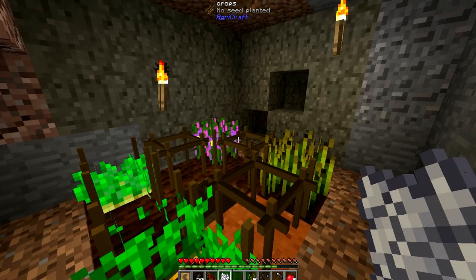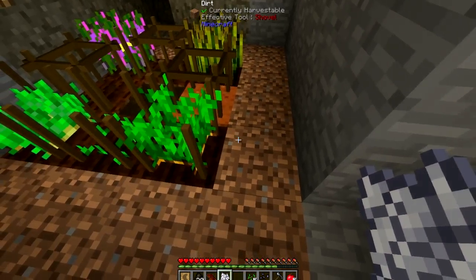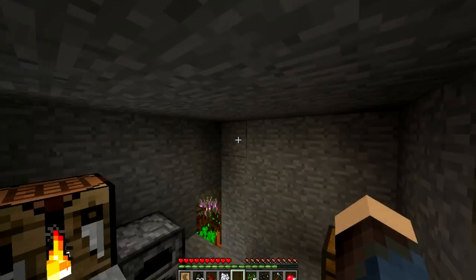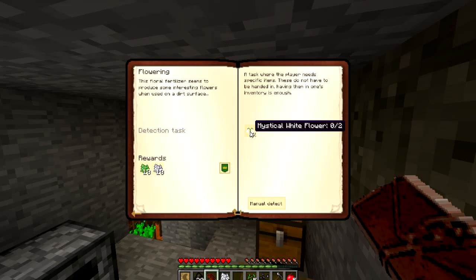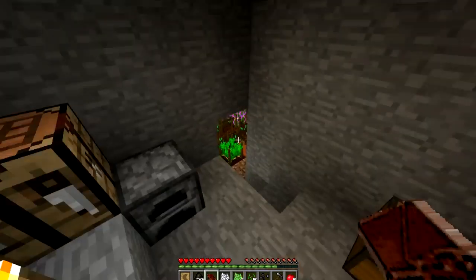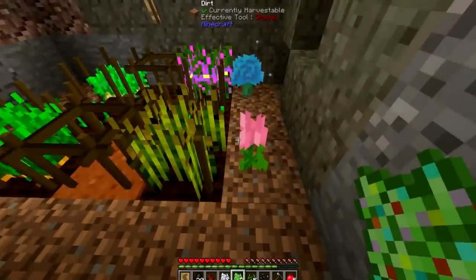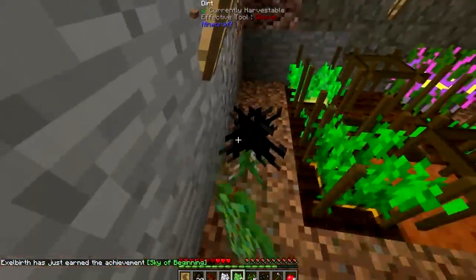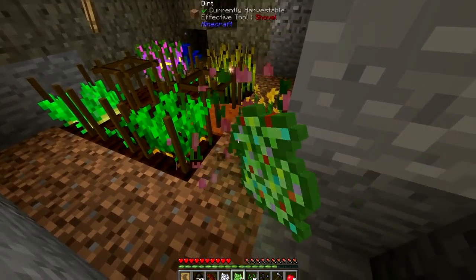And our seeds. What was it again? Potato and belladonna for mandrake. Wheat and carrot for sugarcane. We'll go belladonna, wheat, carrot, potato, potato — and that should get us some crossbreeds. And it will let us experiment with the other ones to see what, if anything, they can produce. Hopefully it's not going to take too much time. Actually, I have bone meal, so I can probably just accelerate the growth.